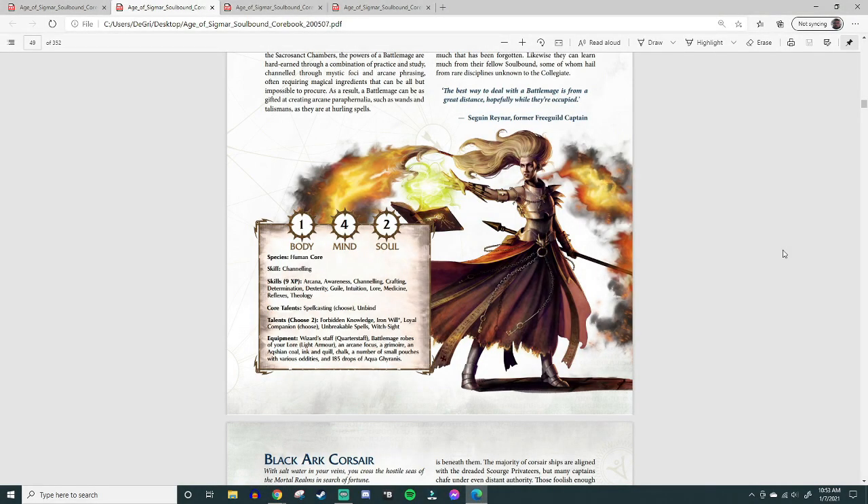Now we get to talents, which I think are the most fun part. Core talents are ones you get just for showing up — can't emphasize enough how cool that is. In addition to those, you get to choose 2 talents from a list. It works exactly the same as skills. Core talents for Battle Mage include Spellcasting — we'll get to that — and Unbind. For the choice talents, you can pick from: Forbidden Knowledge, Iron Will, Loyal Companion, Unbreakable Spells, and Witch Sight.